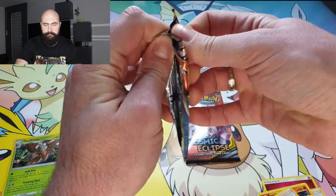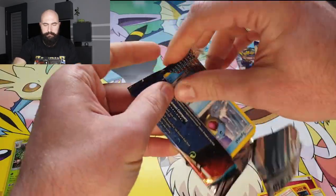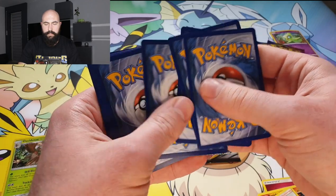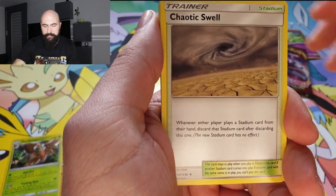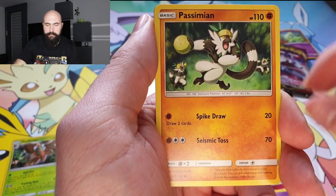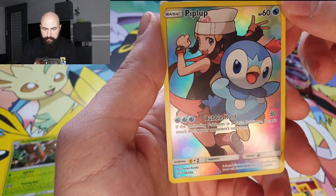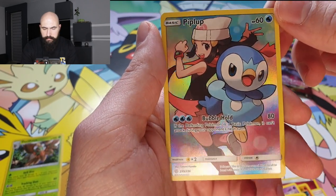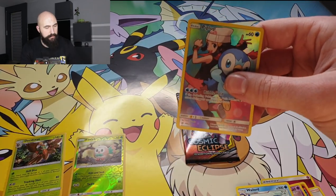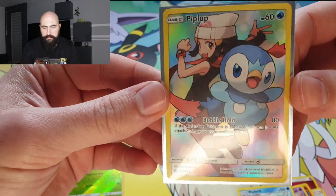Pack number 2. I hope we get a rainbow rare Charizard. Fire energy, Chaotic Swell, Tropius, Togedemaru, Seel, Alolan Meowth, Ralts, Passimian, Jangmo-o. And a full art! It's a full art Trainer — Piplup! Cool, I actually don't have this card yet. And a regular rare Wailord. Nice, putting her in a sleeve. It's really beautiful, I like it.